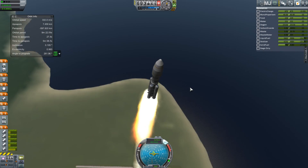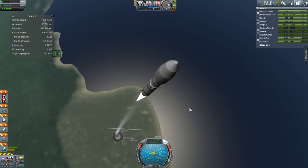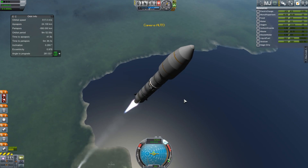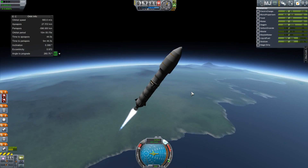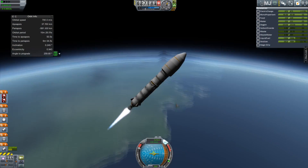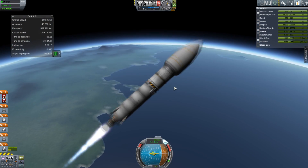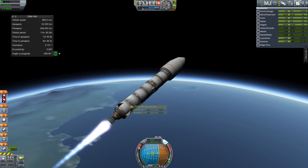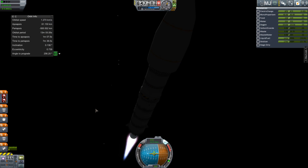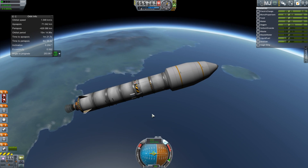We're going to ditch those boosters and cruise on up. This first stage has a probe core, an antenna, and some small fuel tanks inside it so I can do a small re-entry burn and communicate all the way to the ground, and pull the parachutes when I need to, going slower. Hopefully this time we will get this rocket back.